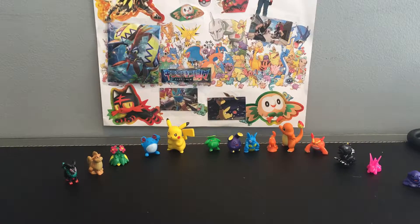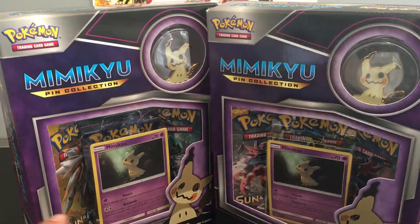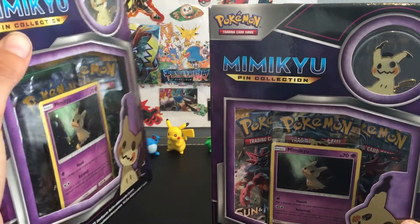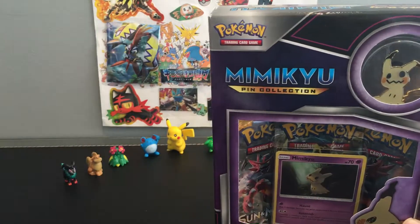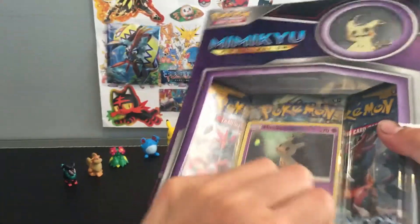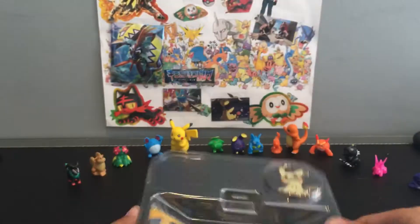Hey guys, I'm back with another video. Yesterday I uploaded me opening the mythical collection box, 20th anniversary of the Meloetta - I got some good pulls in that. Now today I will be opening two Mimikyu print collection boxes. It comes with two Sun and Moon packs, a foil card which is the same as a holo card, and a Fates Collide pack. Hopefully we get something good - we only got four packs last time, now we got six packs, double the chances. I hope we get at least one GX.